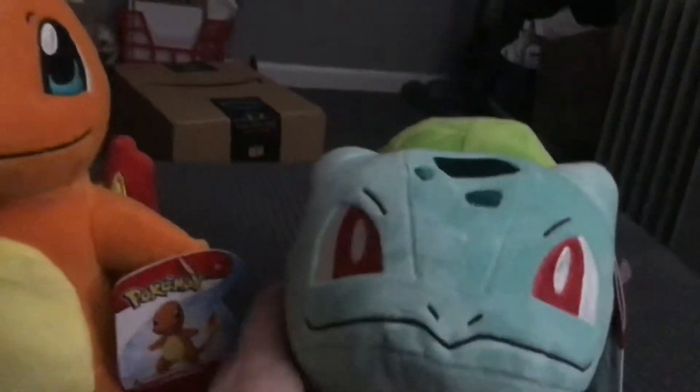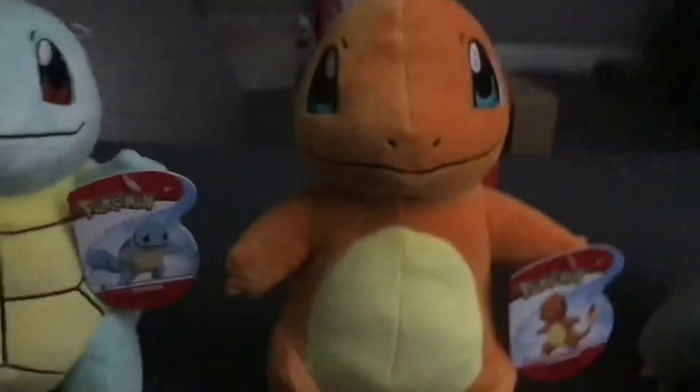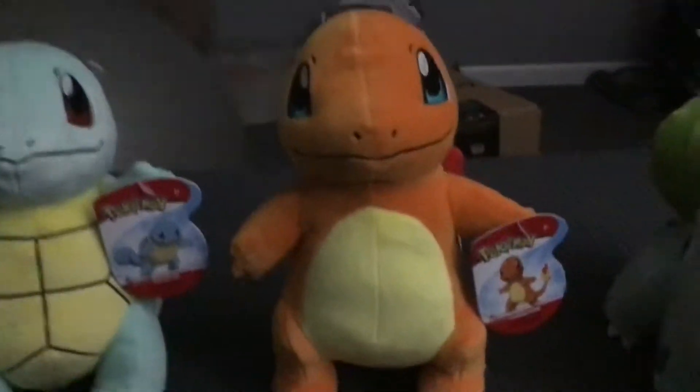I'm gonna save the best for last, so Bulbasaur — I actually like Bulbasaur, he's really cute. He's a little fat in the face but I mean I'm not complaining, Bulbasaur is awesome. He's my favorite of all the Kanto starters — the best.